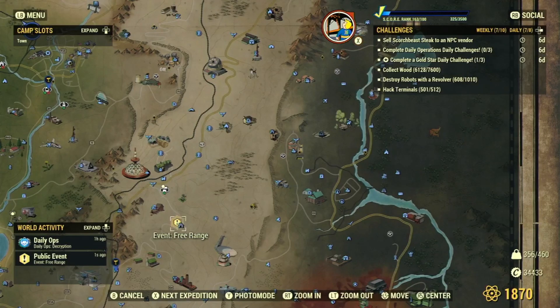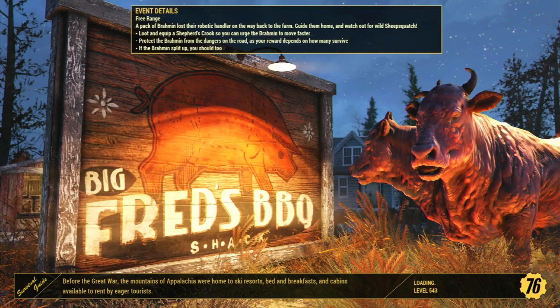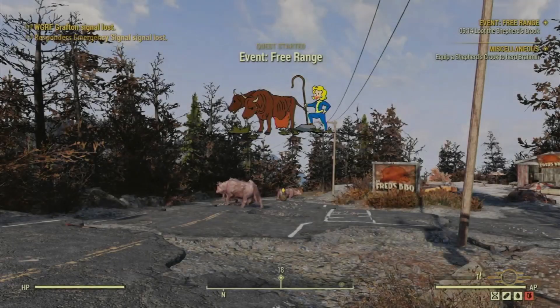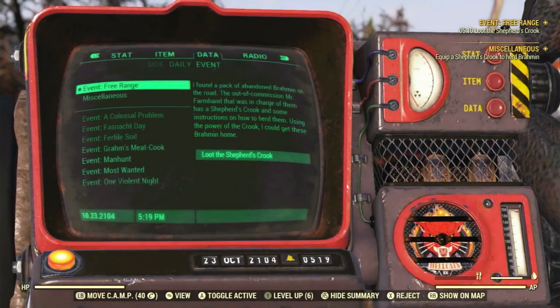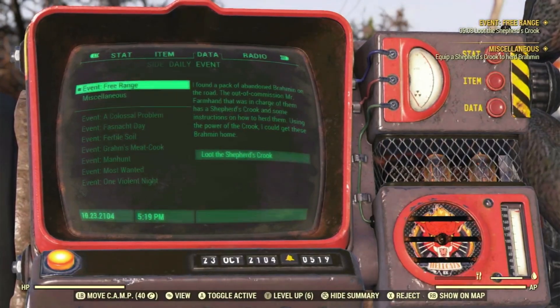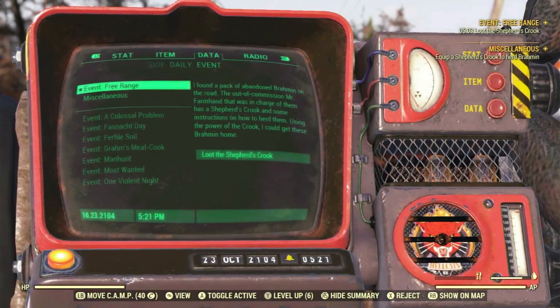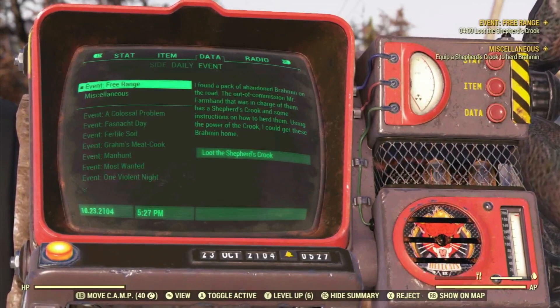Event: Free Range. This is the one that's actually for Beckwith Farm. Guide a pack of abandoned brahmin back home — they've lost their robot handler. I found a pack of abandoned brahmin on the road. The out-of-commission Mr. Farmhand that was in charge of them has a shepherd's crook and some instructions on how to herd them. Using the power of the crook, I could get these brahmin home.